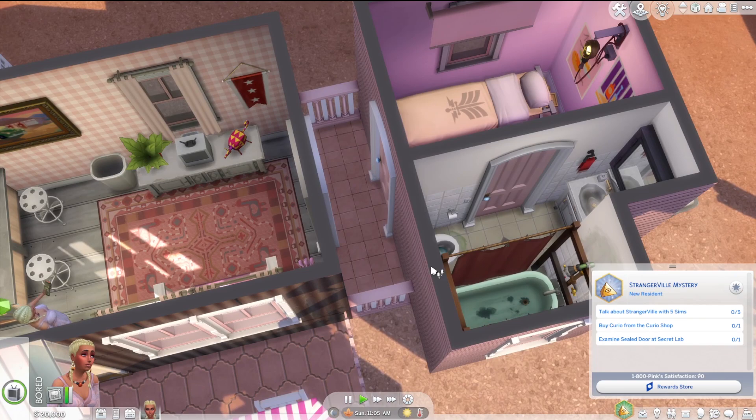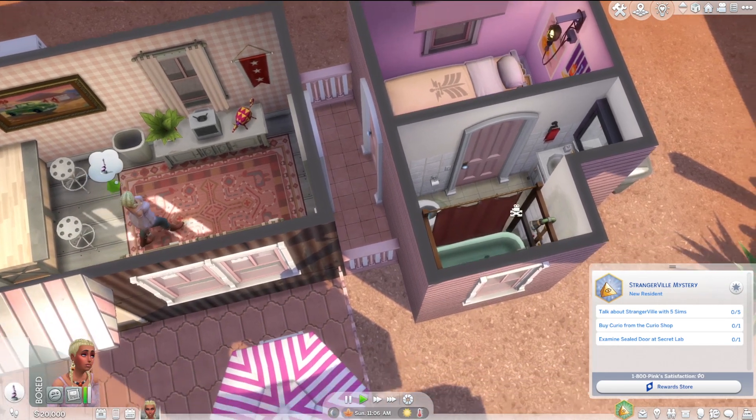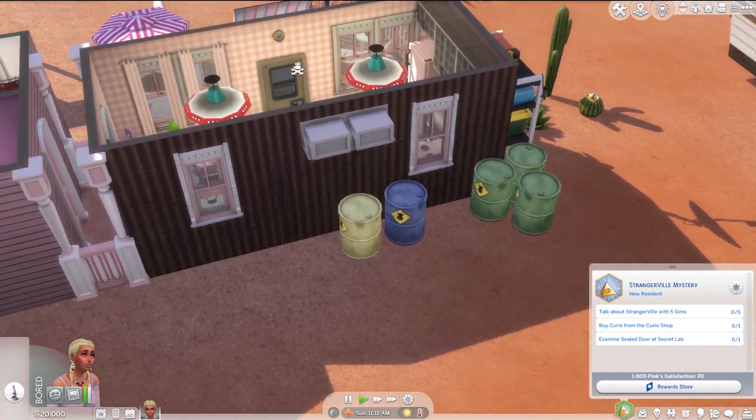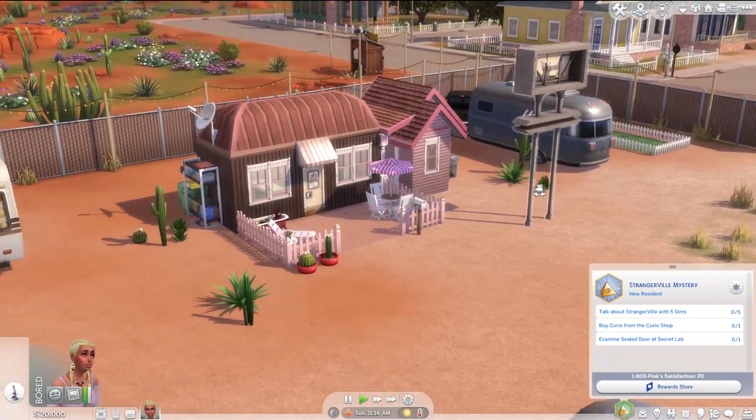I did kind of cheat because this should technically be counted as tile, but I did that thing where you do the fence and then move it over so it doesn't turn into a room. I figured it's okay because we're not actually using that part for anything — it's just aesthetic. Also, it's not that serious. I just do the micro homes for a little bit of extra challenge for fun.